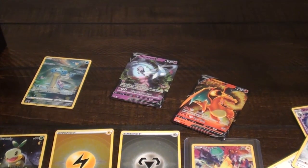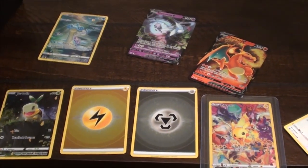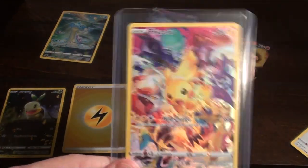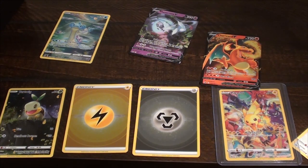At least we got the Pikachu, and maybe these energy cards are something. Overall, don't think that was the best ETB, but I got one of the cards I was really interested to pull, so hey, at least that's something. Hope you enjoyed this. I know this is different than my usual content, but it's something I might want to try doing every now and again. It just costs like 50 bucks every time I want to open one of these. If you enjoyed this, let me know in the comments — let me know if you want to see more things like this.